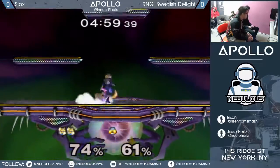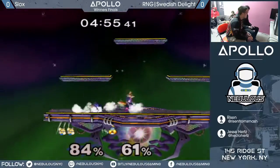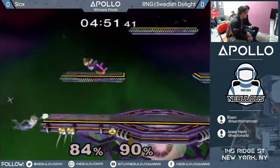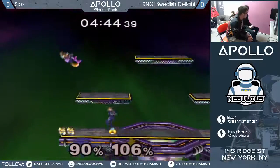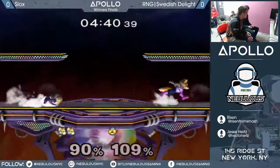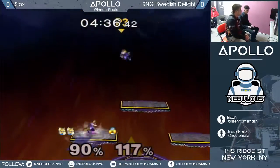James drops his tech chase there but picks it back up, though he's a little slow on the fair. Slox has a nice, quick ledge dash to cut out of that pressure. James keeps angling to try to cover the ledge, and Slox just gets ledge and does super quick ledge dashes. He's definitely been working on his ledge dashes.